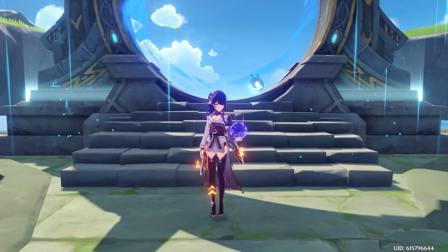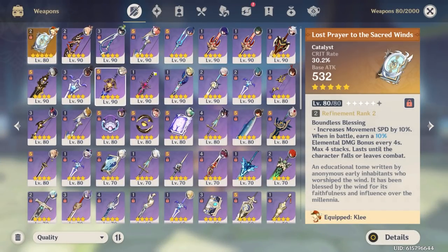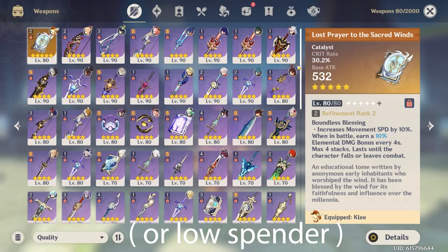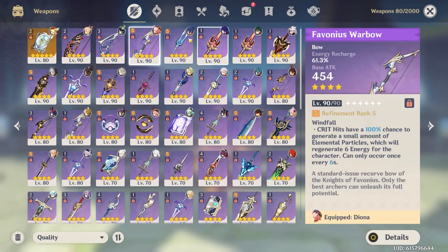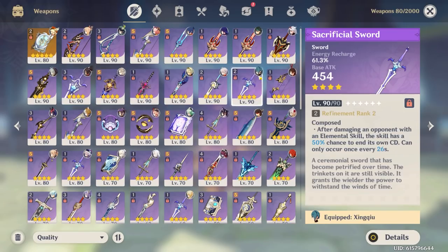Let's look at the inventory. Your only 5-star weapon is Lost Prayer to the Sacred Winds, which you probably got from the standard banner. You have it at R2 — you refined it. That definitely was not the right choice. If you're a free-to-play player and you get two 5-star weapons, you should build two of them separate so you can use them on two characters. Refining for a small bonus isn't worth it. You also have Rust, Stringless — all good weapon choices — plus Hamayumi and Alley Flash on your Bennett.